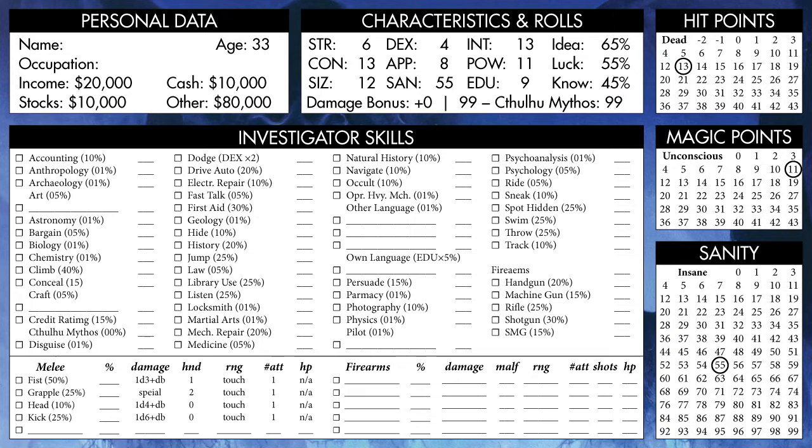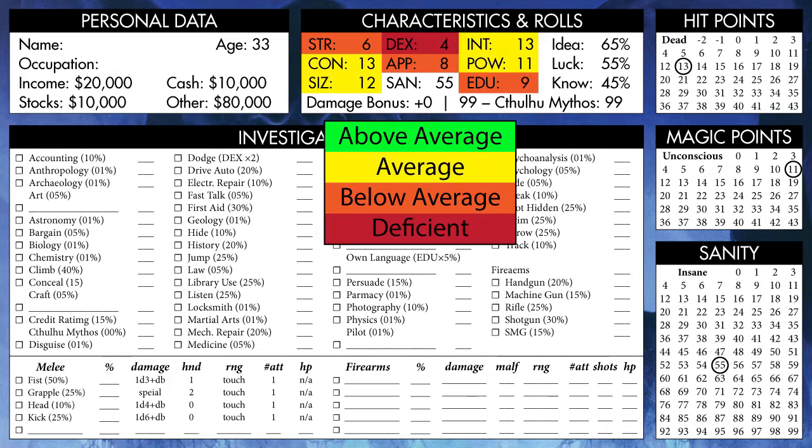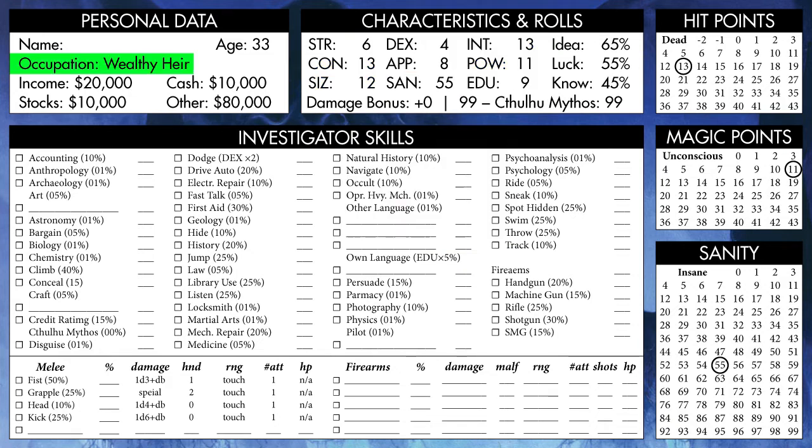Next, we need to choose our Occupation, which means we need to figure out what kind of character this is. Looking at our stats, a few things do jump out — most notably our Very High Income, but also the Education level of a High School Sophomore, a thing that we need to figure out a way to rationalize. We could say that our character is some kind of self-taught genius, or perhaps a criminal kingpin, but they don't really have the sort of attributes you would need to justify one of those two.